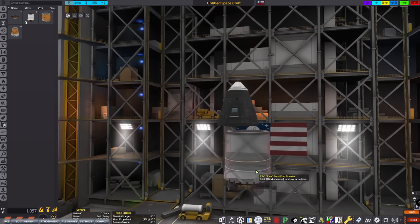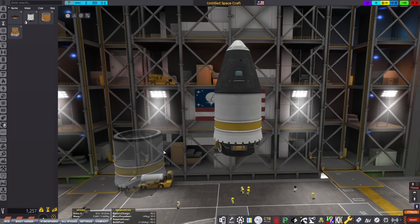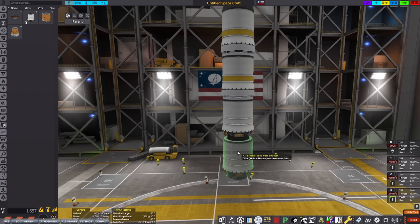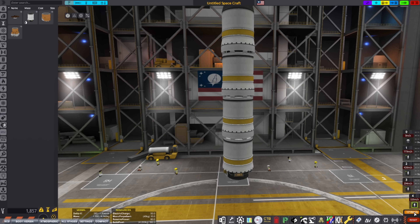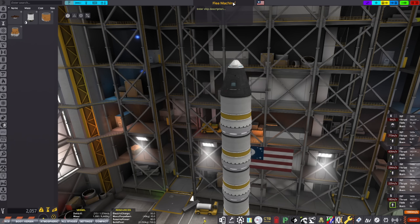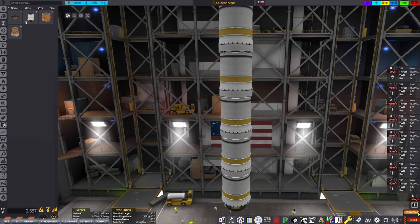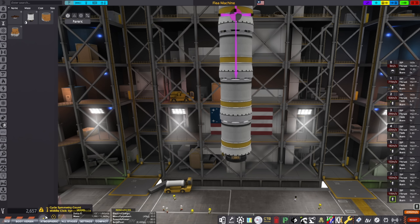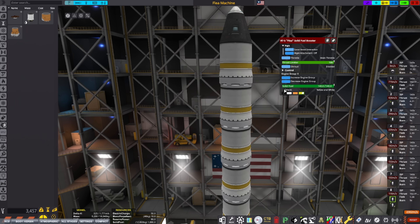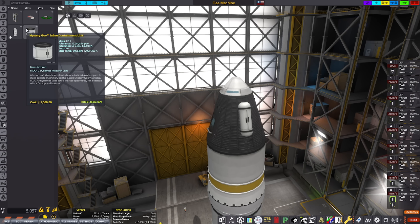Starting off, I couldn't use any other parts except for the three you're given when you start. So I can only use fleas, the cockpit, and a parachute. I can't use decouplers or anything else at this current moment. Later on, I do eventually add decouplers, and that's all I change. I just want to see how far I can get without decouplers first. My plan was that when an engine would burn, it would just burn off the stage below it and basically get rid of it.